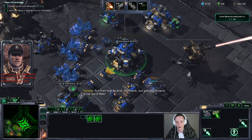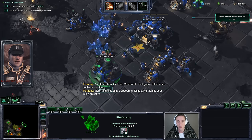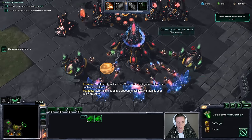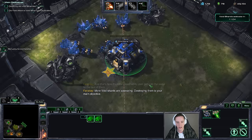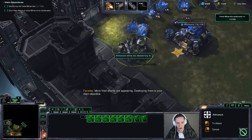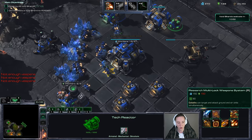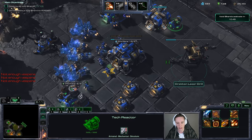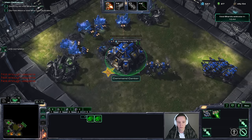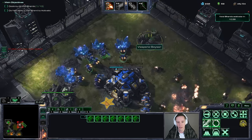I can throw these drones right here on my gas geyser, and these will give us additional gas income as well as my ally additional gas income as well. So it's super nice — I can also throw it on his base. We'll be able to get quite a lot of units out. I'm going to start pushing onwards right here towards my natural, and very shortly I will be able to start the Multi-Lock Weapon System upgrade as well.